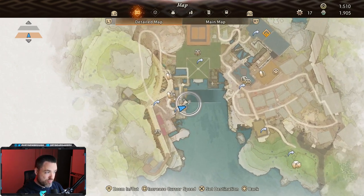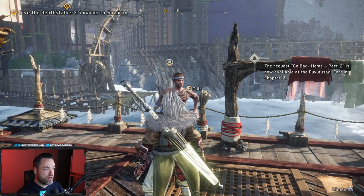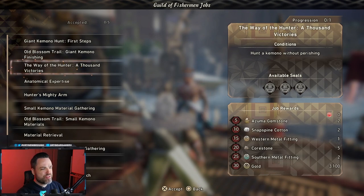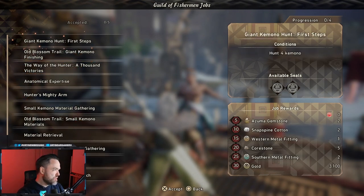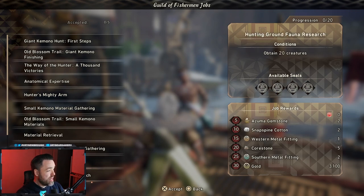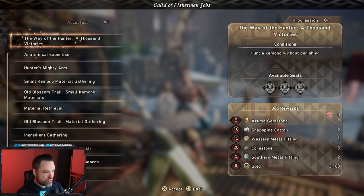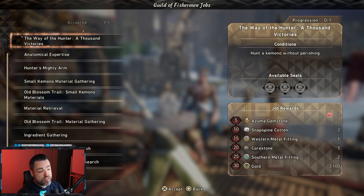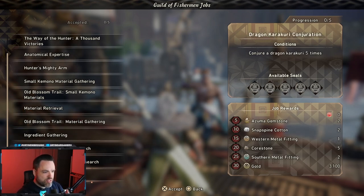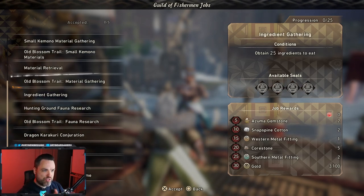On the wharf in the main town of Minato, you can get fisherman jobs — a great way to find resources as you play. Talk to the guy on the left side and check available jobs. These are basically research assignments or investigations — collect them, complete them, turn them in for rewards. Once you complete them all they reset, letting you repeat them for tons of extra resources including core stone, which is used in nearly every crafting and upgrade experience.